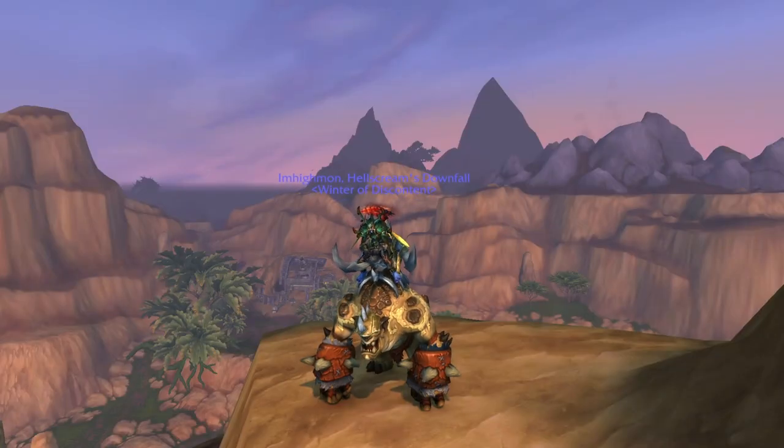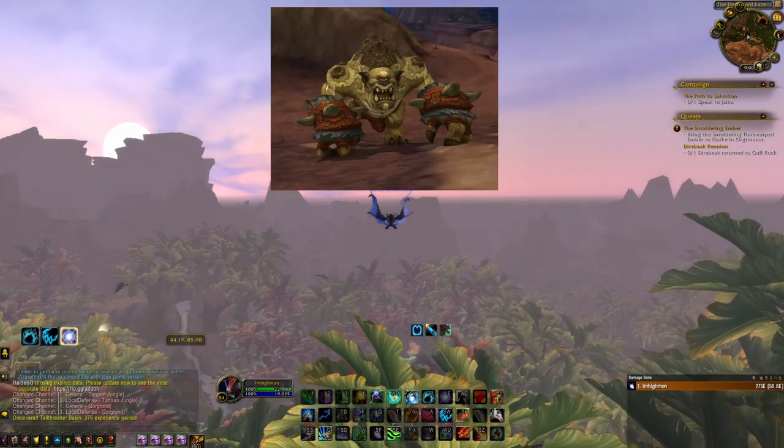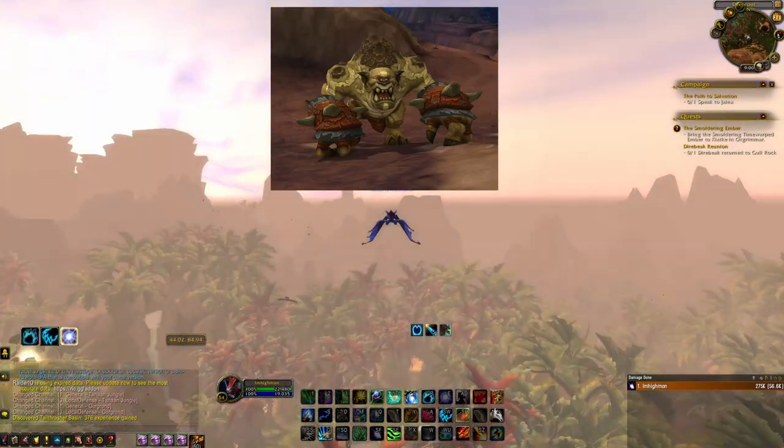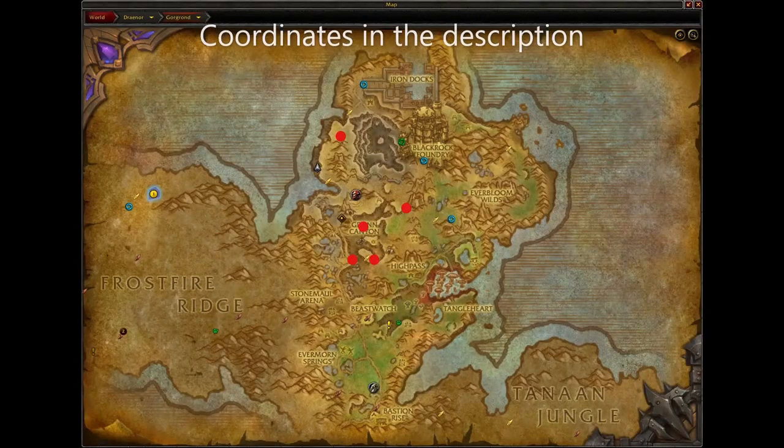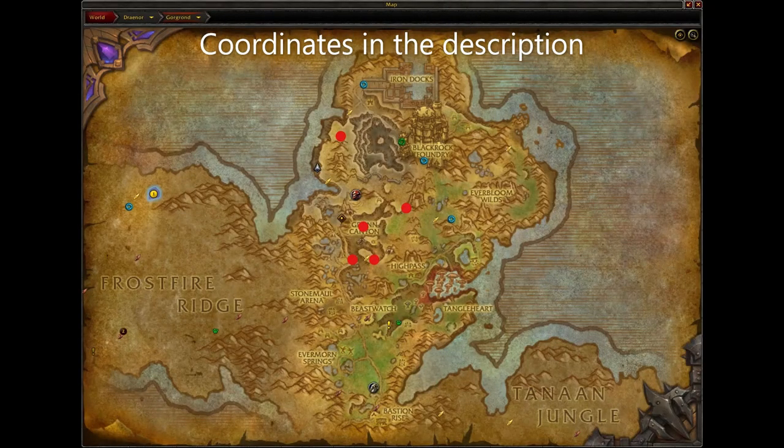Next is the Sunhide Gronling. To get this mount, you must kill the Rare Elite Poundfist. He has approximately a 50 plus hour respawn timer and has a 99% chance to drop the mount. He spawns in these locations here in Gorgrond.